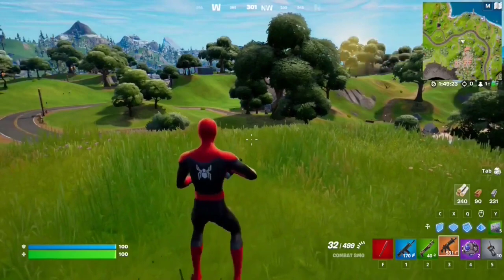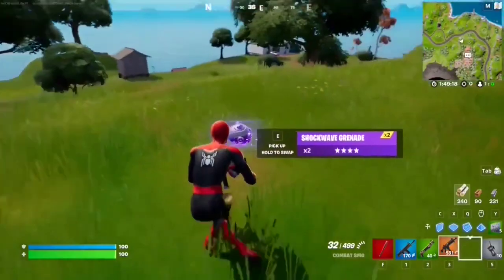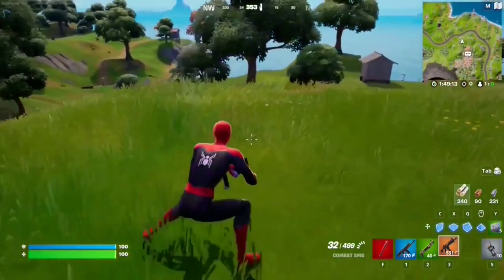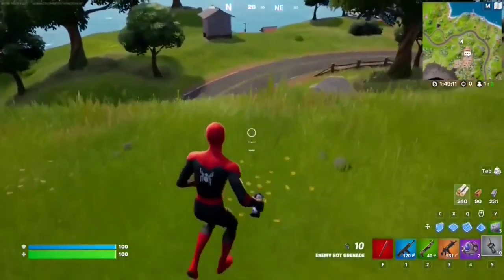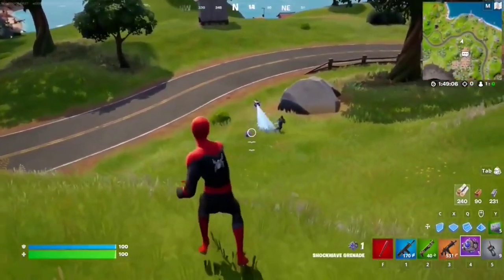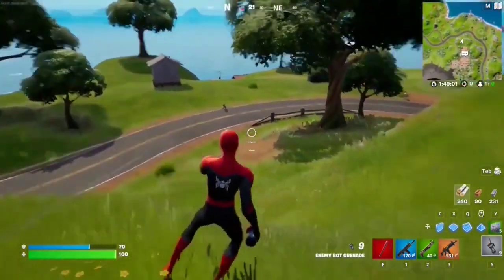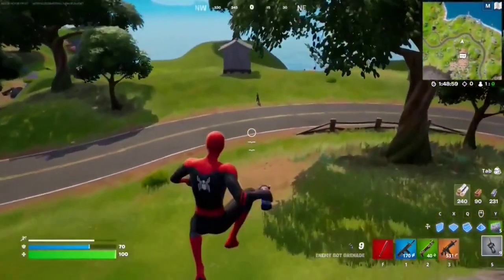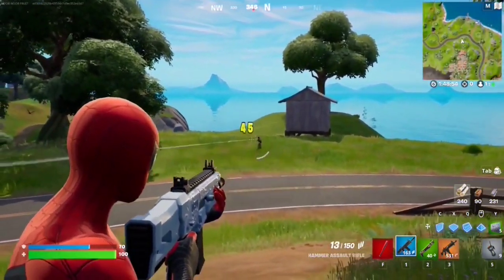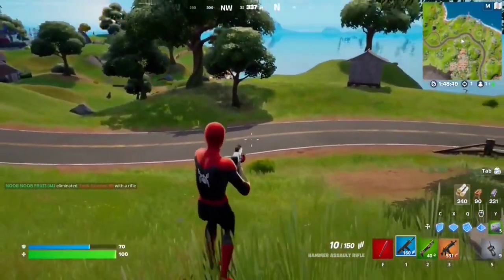For this Week 3 seasonal quest, you have to impulse an enemy player with a shockwave grenade. Find these shockwave grenades — they're very common, just open any random chest in any POI. Once you have one, find an opponent and throw the shockwave next to them. It shockwaves them away. It's very easy to do and you can kill them afterward if you want.